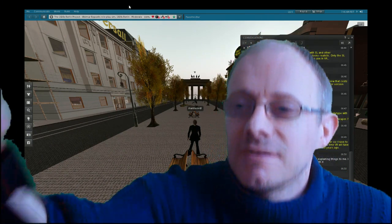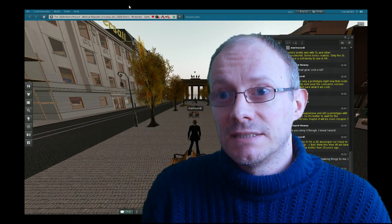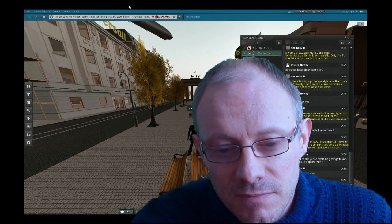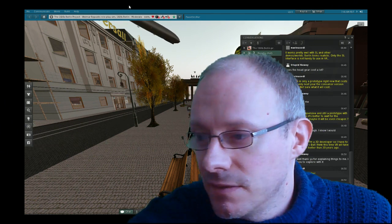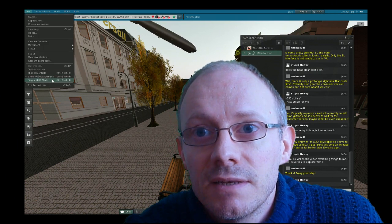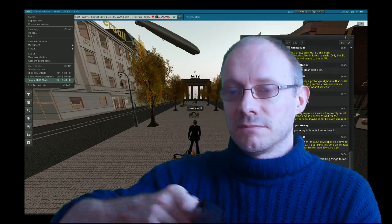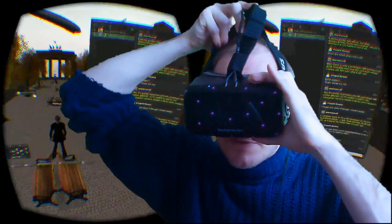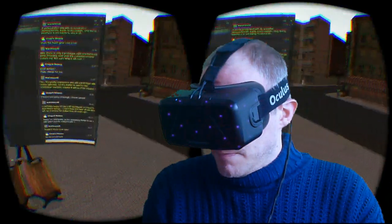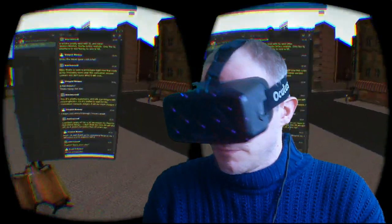I will now get my DK2 and switch to DK2 mode. I do that by typing Shift-Ctrl-D or choosing the mode in the Me menu. I will put on my Oculus Rift. It looks pretty good, although I'm now in third-person view.